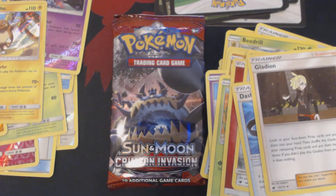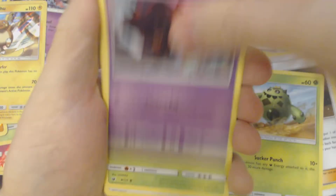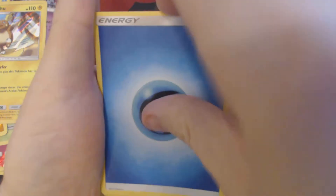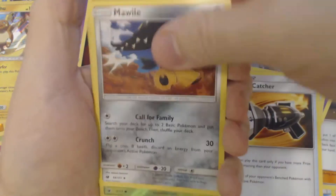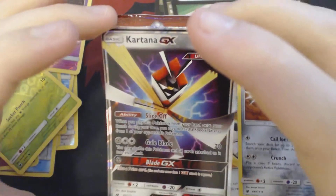Three packs remaining. Something interesting this way comes. Got here Cacnea, Misdreavus, Shelmet, Swablu, Swainub, Water Energy, Emolga, Countercatcher, Mawile, Reverse Hollow Cacnea, and Cartana GX.